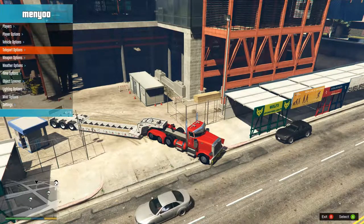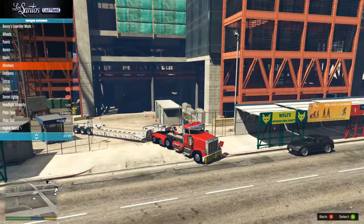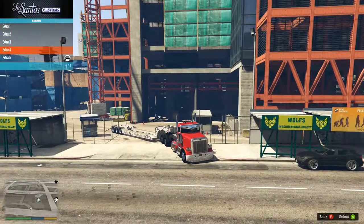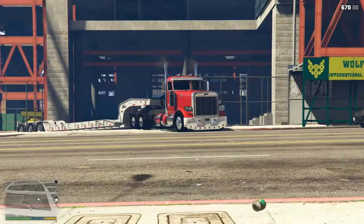If we look in menu customs we can go to vehicle options, menu customs and extras, and then we can remove all of the extras here and see just how it looks naked. I think just while it's not an oversized load we probably should do exactly that.